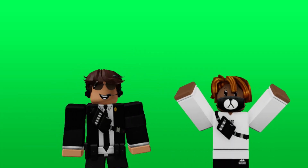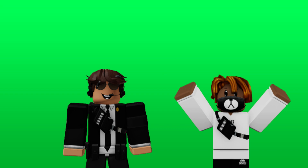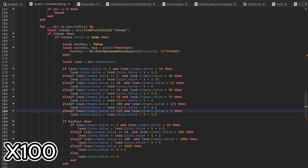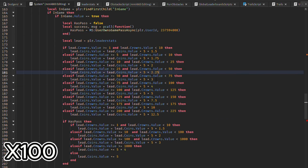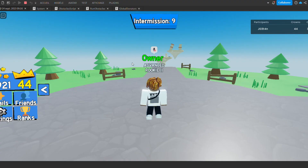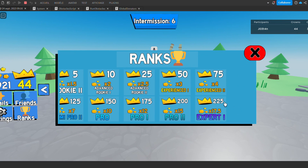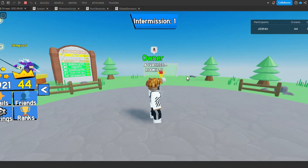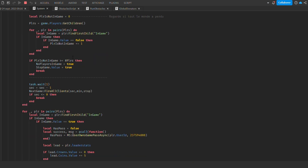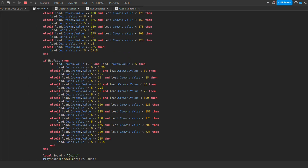My friend Jack wanted to help me, so I — I mean, I asked him if he could do the ranked GUI while I worked on the script for the ranks. This is what the ranks UI looks like, and there are way more ranks than before so players can earn more coins. I already changed the display above the player's head too. And if you want to see the script, here's what it looks like — yeah, a bunch of mess.